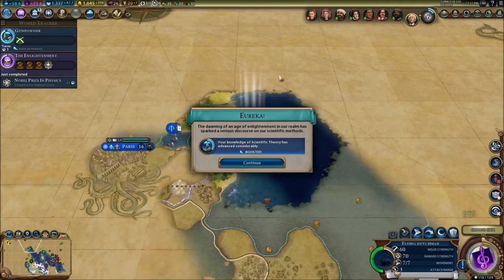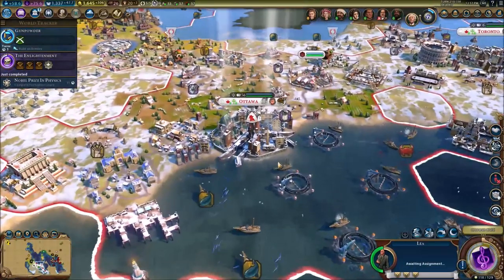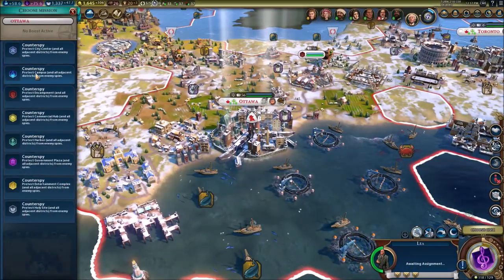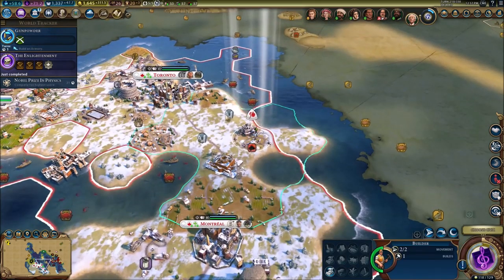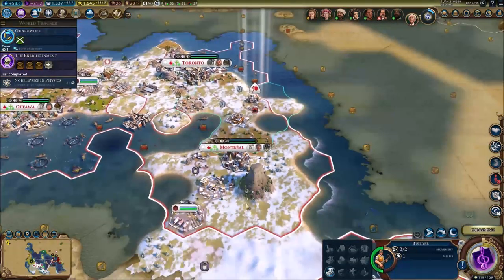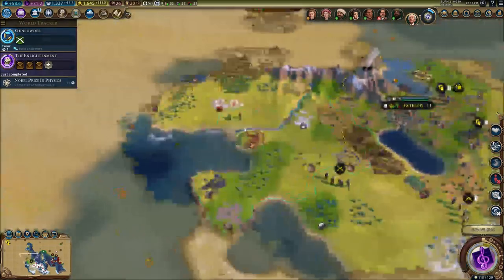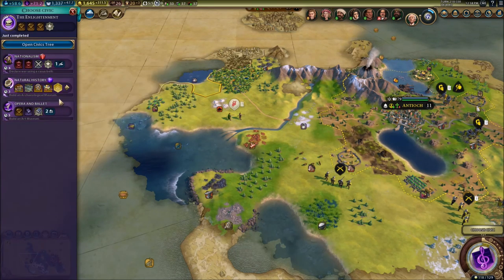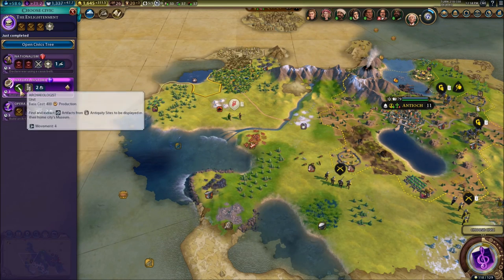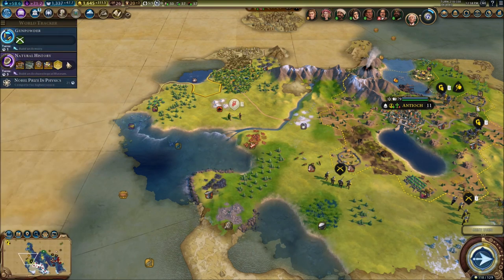The enlightenment is done. Our ship should be able to do a lot of damage to the other cities. Counter-spy, do the same thing again. We need to choose a new civic. It's telling me to go for one of these two - either natural history or nationalism. We're gonna go for natural history. It's gonna give us a lot of things. That's gonna be very interesting to have.